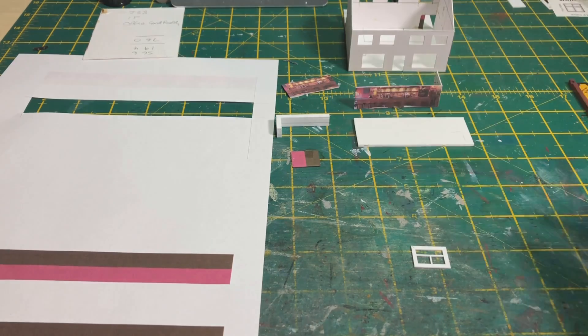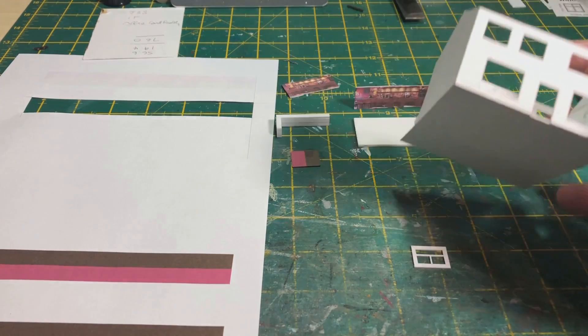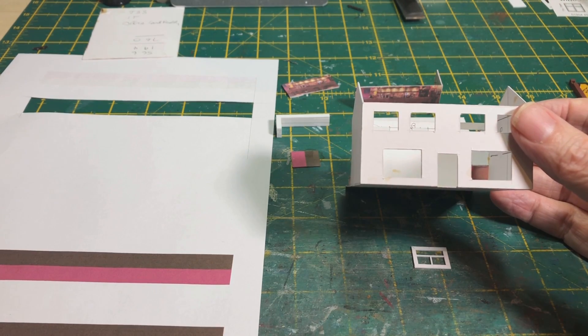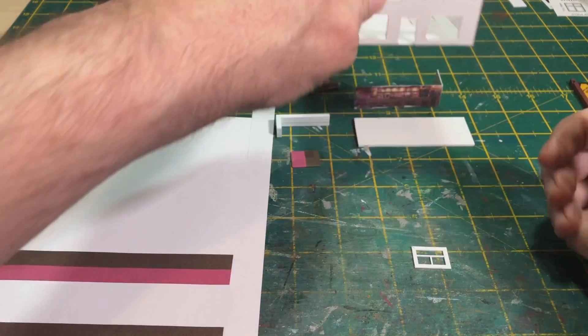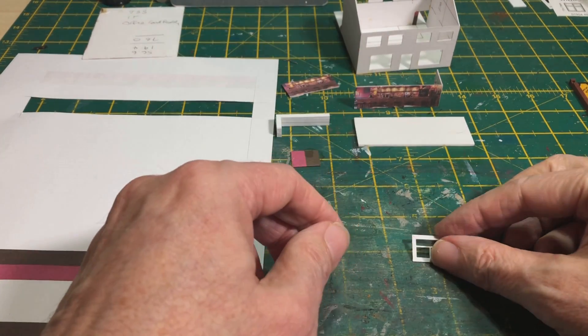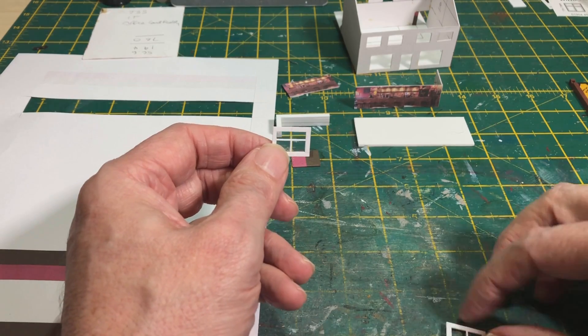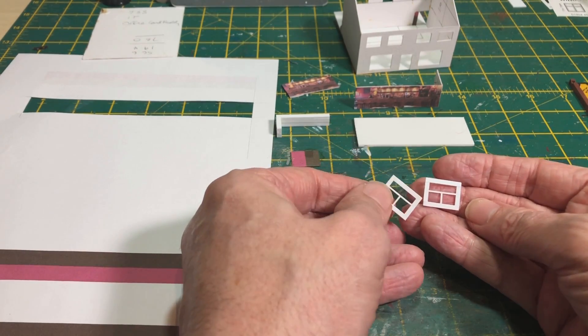In the last video I mentioned how I couldn't find windows to go into the front — I was struggling to find what I wanted. I did some more work on that and still couldn't find what I wanted, so the only solution was to make my own. And here they are — there's another one just off camera. These are the two front windows.